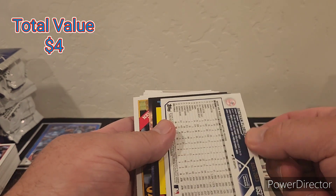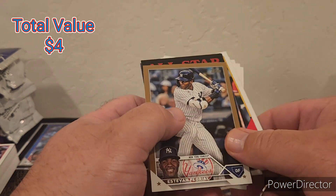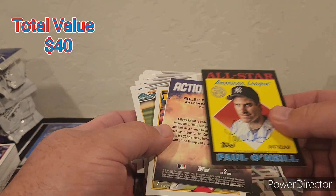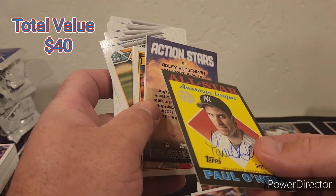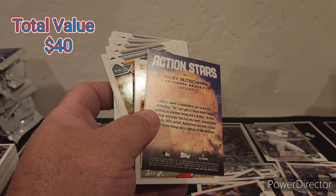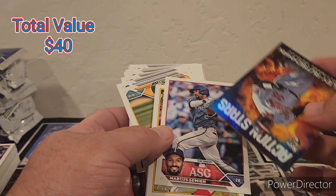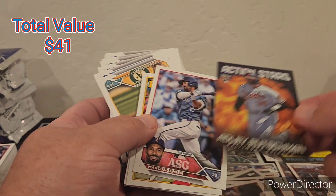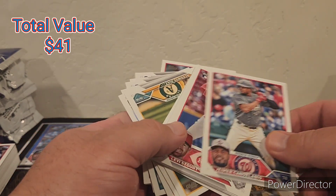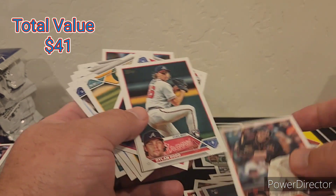Estevan Florio gold and a Paul O'Neal on-card auto — there's our auto! It's numbered to 50. Paul O'Neal, 26 of 50. And then an Adley — that was a good pack! Glenn hit a Jim Rice on-card auto, the black parallel Topps All-Star Team. Auto is out of the way — take it.